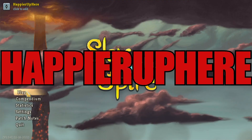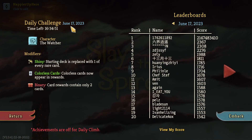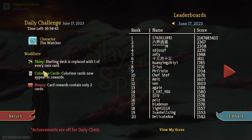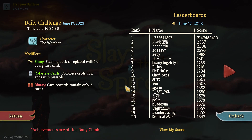Hey, welcome to Slay the Spire! Today we're playing the daily challenge for June 17th, 2023 — the character of the Watcher and the modifier Star Shiny. Starting Beggars are replaced with one of every rare card. Colorless cards are unpaid rewards, and binary card rewards contain only two cards. I'll definitely try to go for the Highlander modifier here because of Binary and two colors.